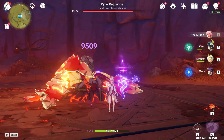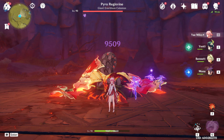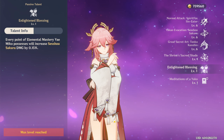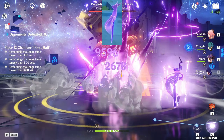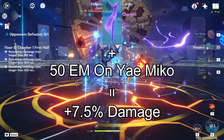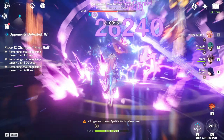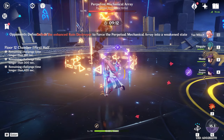The totems take turns and periodically attack enemies while generating electro energy particles. For a passive skill: for every point of elemental mastery Yaemiko has, her totems gain a 0.15% damage increase. For example, with 50 elemental mastery, your totems get a 7.5% damage boost. Elemental mastery also increases electro reaction damage, making it a win-win — we'll discuss this more in the artifact section.